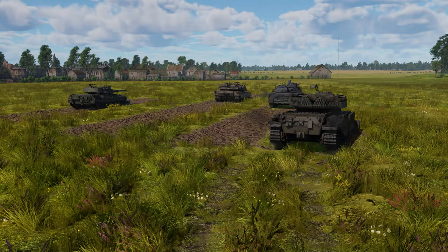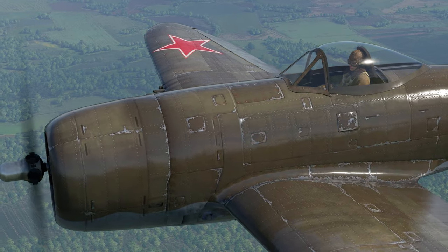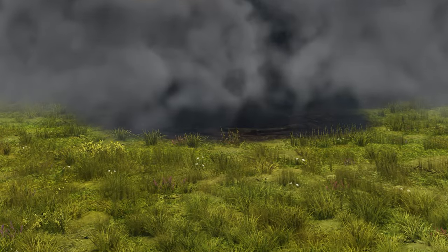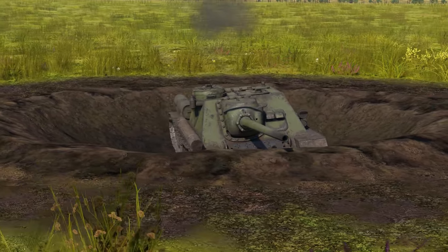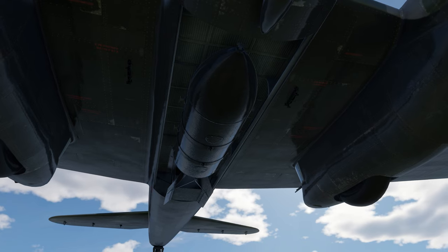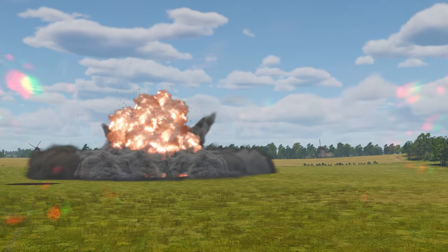Most tanks can hide behind this improvised cover without even exposing their turrets. And it's not just ground vehicles that get access to this feature — aircraft can also shape the terrain by dropping heavy bombs. For instance, a blast from a 500-kilogram bomb makes a crater big enough to hide a tank in it. Two tanks can fit into a crater left by a three-ton bomb, and a monster like the FAB-5000 creates a whole damn pit.